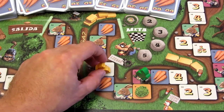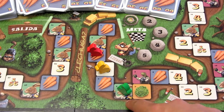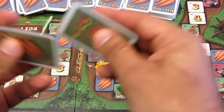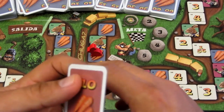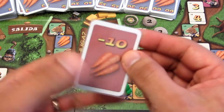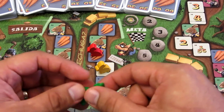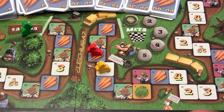Un tercer caso es cuando un jugador va a la casilla de liebre para probar y le toca una tarjeta en la que debe pagar, por ejemplo 10 zanahorias, pero ya no le quedan zanahorias. Entonces paga lo que pueda e inmediatamente vuelve a la partida e igual recibe 65 zanahorias. Así serían los 3 casos especiales.